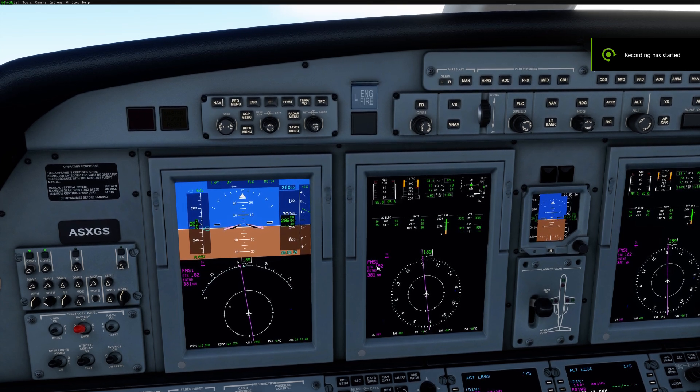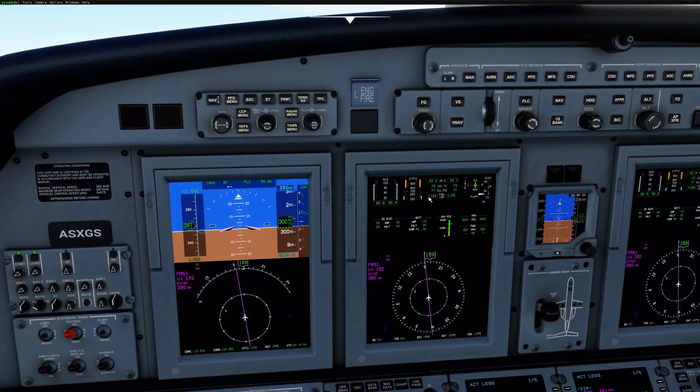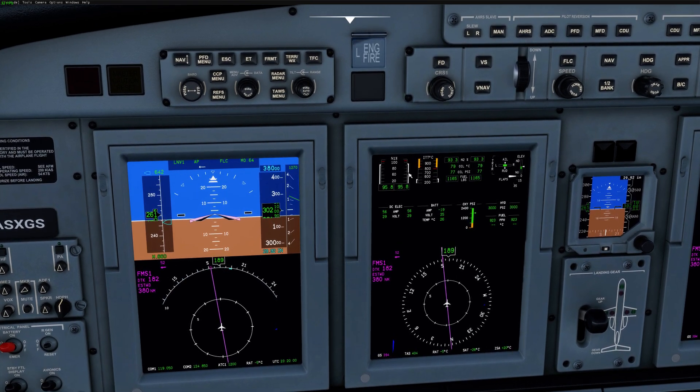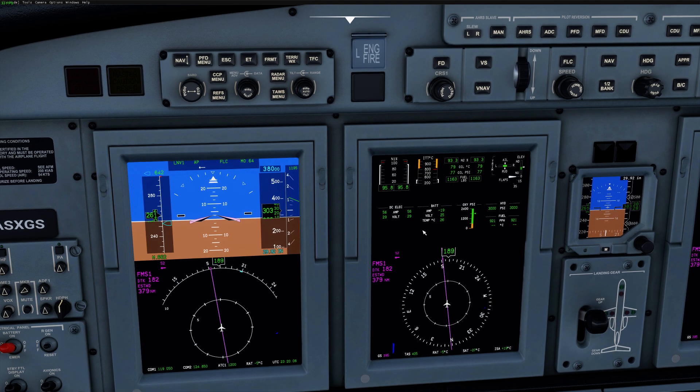Alright, hello. Welcome to version 0.6.0. Let's go ahead and show you the features of this one. The biggest thing is the readability of the PFD and the MFD has been greatly enhanced. We've changed some coloring around — it's kind of gray in certain areas. Everything's a lot more realistic and a lot easier to read.